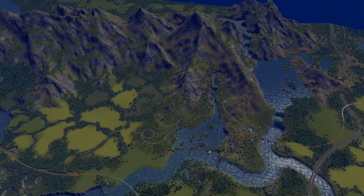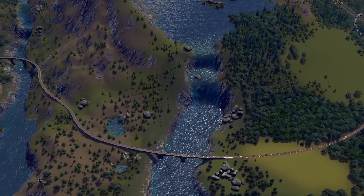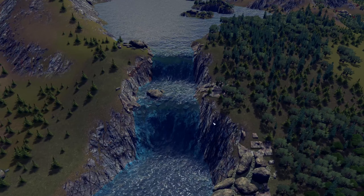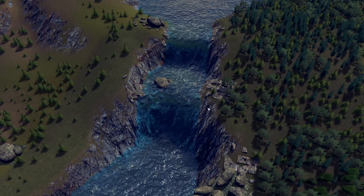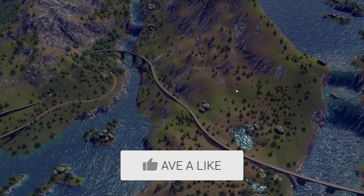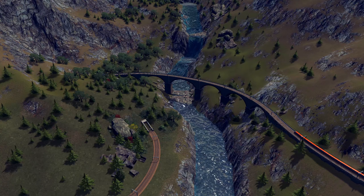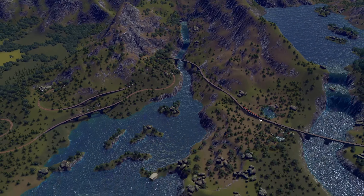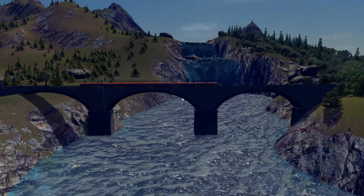Let me show you on a close-up how this waterfall looks, because I find it great — it's just perfect, so amazing. This map is really... look at that, the train is going through here. That's so nice. I love the train tracks in here. As you can see, the trains have a pretty nice bridge here as well.